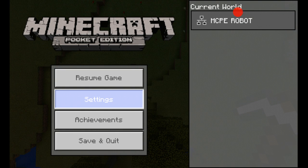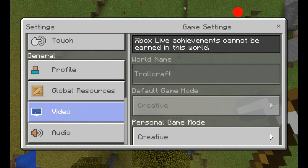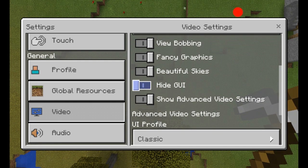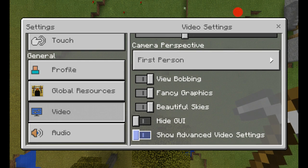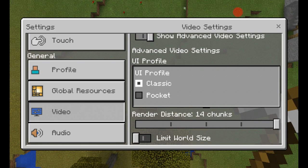I think this has been in the game since version 16.0. Go to settings, go to video, then go to show advanced video settings right there. Then where it says UI profile, it's automatically set to pocket, but you have to set it to classic.